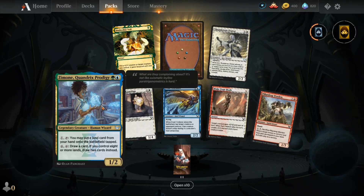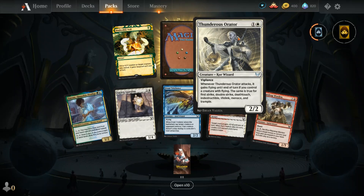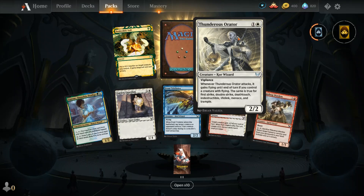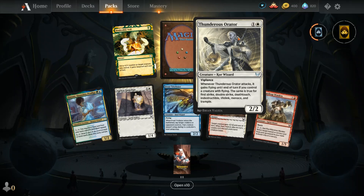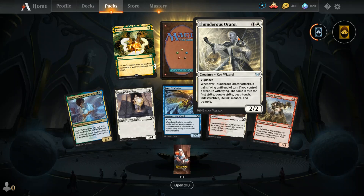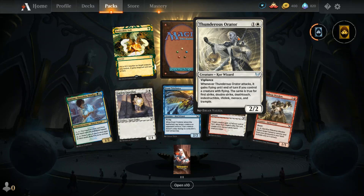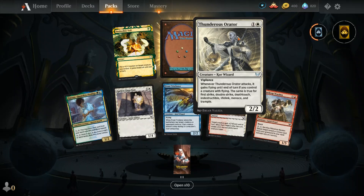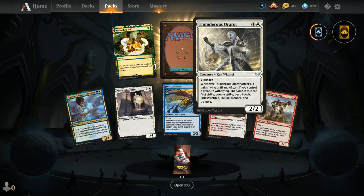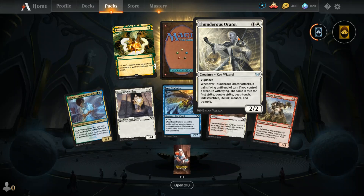Looks like I'm building a blue-green deck in Arena. Thunderous Orator — one and a white for a Kor Wizard. Wait, there are Kor in Strixhaven? Strixhaven is a school — what world are they in? I'll figure that out in the next video. It's a 2/2 Kor Wizard, which is strange since Kor are Zendikar only, I'd assume. It has vigilance, and whenever Thunderous Orator attacks it gains flying until end of turn — the same applies for first strike, double strike, deathtouch, indestructible, lifelink, menace, and trample if you control a creature with those abilities.